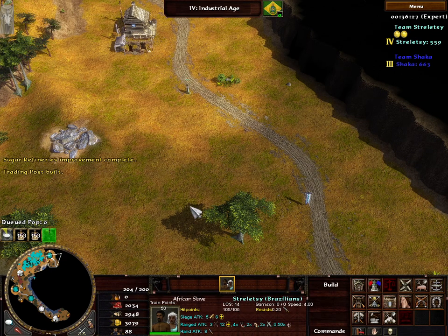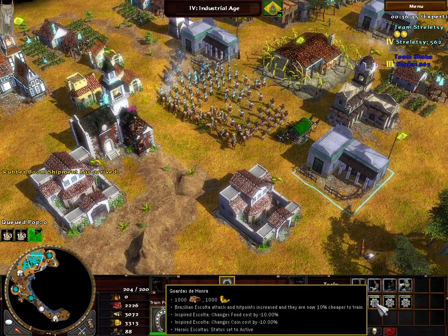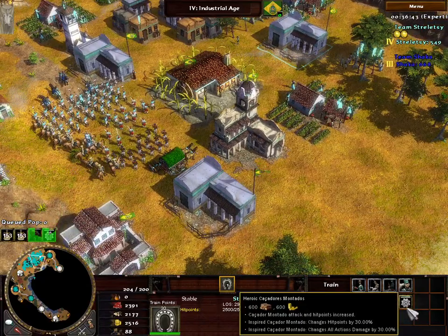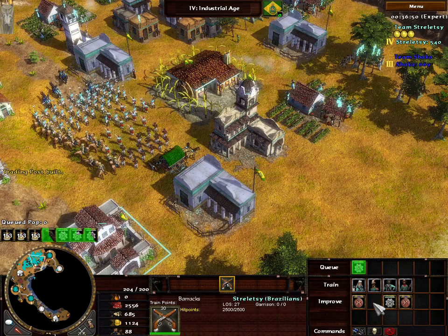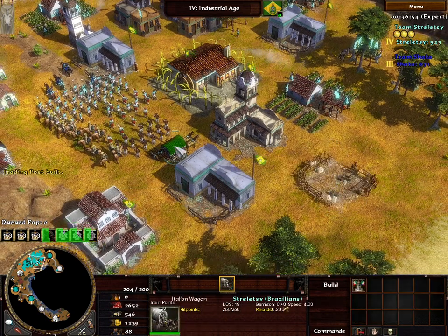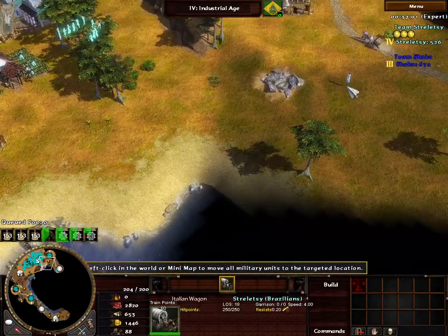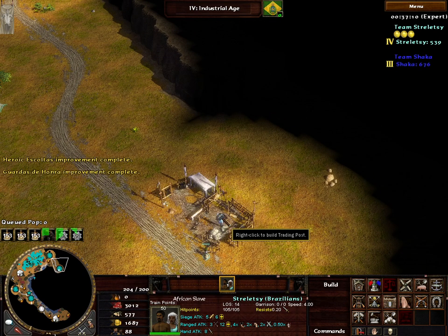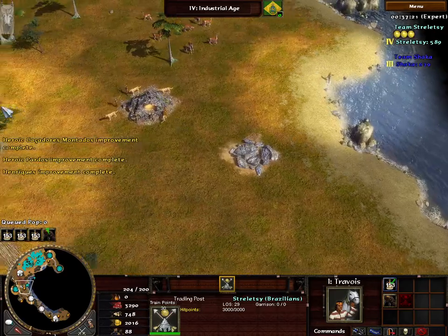Let's get stagecoaches. The bot doesn't seem to be taking advantage of this trade route at all. Let's get our Guardas de Honra upgrade for the Escoltas, and also our Heroic Cacadores Montados. We can also start getting our Henriques Pardos. I'll put the next building in the back so it's safe — you never know if they're going to come at you with a giant navy or something. That said, African civs don't actually get really good navy. It's really the Latin Americans, the nation states, the Anglophones and Europeans that get the more modernized ship concepts.